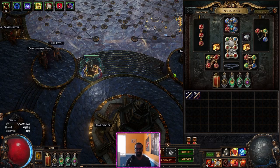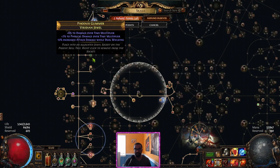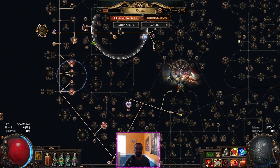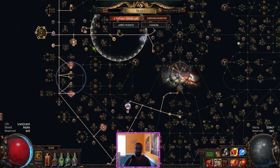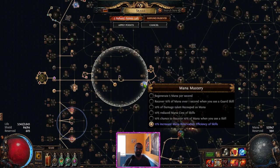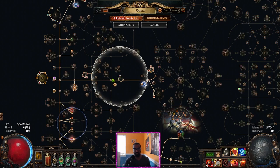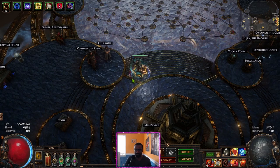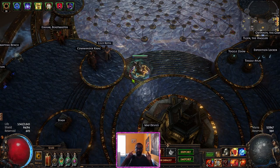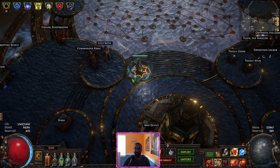The last piece to cover is Spiritual Aid — I really want to hammer that home because it's so important. It gives you ways to invest in things like looking for Slumlord on your Elegant Hubris, so instead of just seeking percentage damage or rarity, you can now actually look for damage notables in there. That's the power it has. Anyway, that's a quick look at the character — you'll be able to see everything in the description, including the upgraded version. Hope you guys enjoyed the character. Thank you for watching.